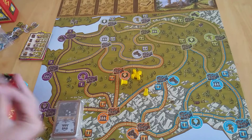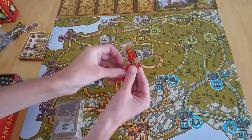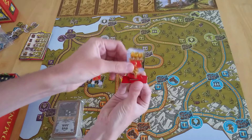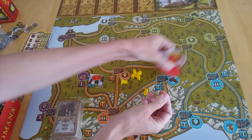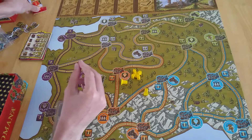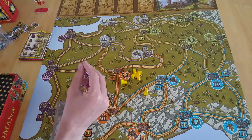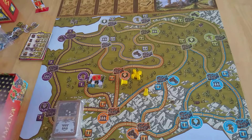The other thing in the box, besides secret objectives, is this little standard marker. If you trigger the end of the game - which happens once you've placed out your 20th road - that triggers the end. So when you place out some pieces early on in a 2-3 player game, you're already closer to the end.